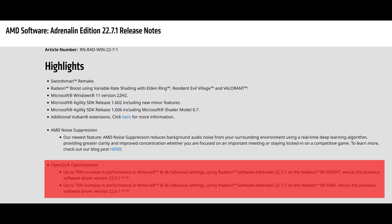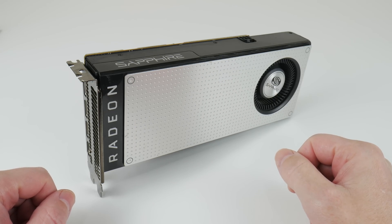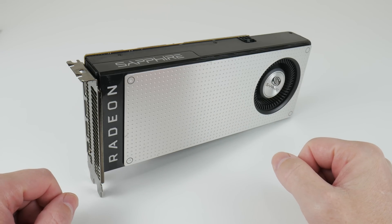AMD's 2271 driver mentions OpenGL optimizations and amazing performance increases in Minecraft on RX 6000 graphics cards. The driver also supports older cards, so I wanted to find out if an RX 470 sees any benefit from these drivers in OpenGL.